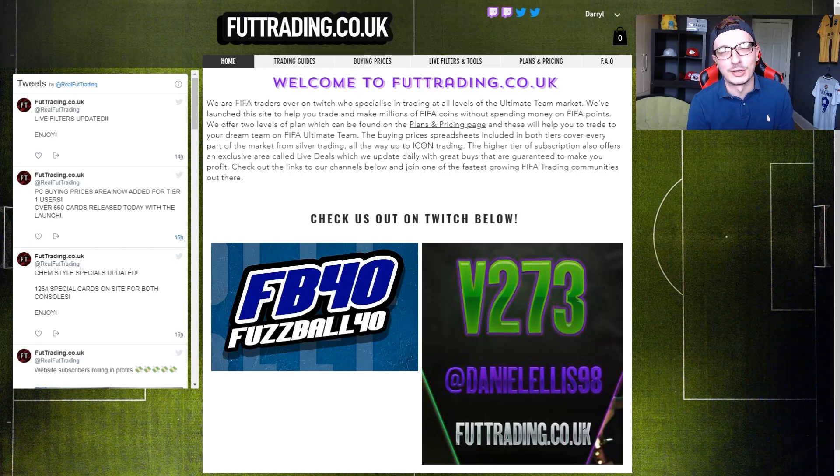PC prices have now launched on foottrading.co.uk - you guys asked for them, we have given them to you. Over 660 PC prices for special cards, gold cards, and all that stuff. A tier one subscription includes silvers, icons and special cards for Xbox and PS at 10 pounds a month. Tier two adds live filters with buying and selling prices for nearly 1300 special cards, 300 icons, every profitable silver card filter, plus trade storage to track your profits in real time.